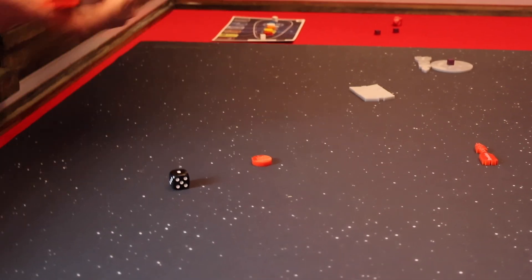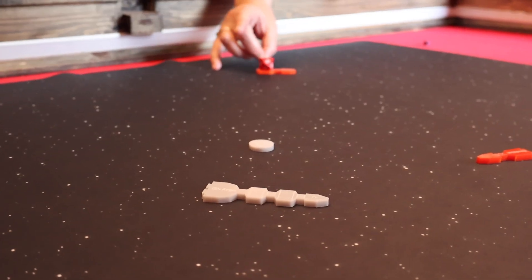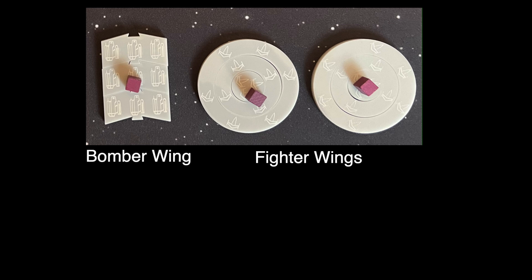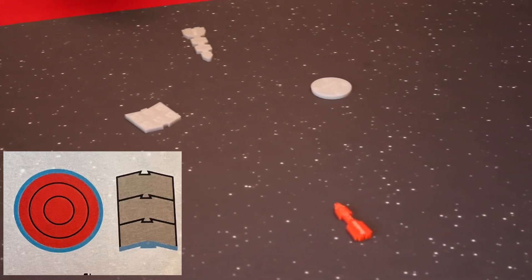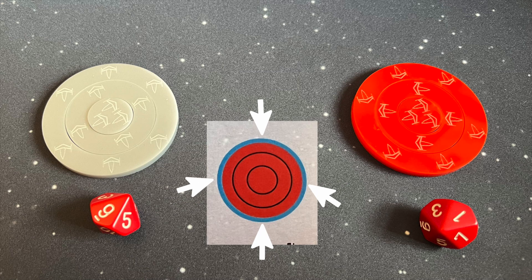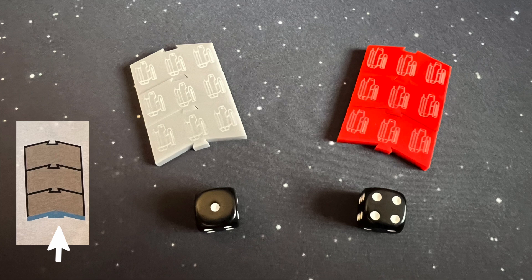If your opponent has no more ships with activation cubes, keep taking turns until all your ships have been activated. Once all ships have been activated, the round ends and you begin a new round by placing activation cubes back onto each ship. Now let's look at the different ship types. Wings — there are fighter wings and bomber wings. Wings have only two actions: move and fire weapons, in either order. You move them by flicking the surfaces highlighted in blue. Fighter wings fire 1d10 per piece, and you can flick anywhere around the outside to move them. Bomber wings fire 1d6 per piece and can only be moved by flicking the rear surfaces.